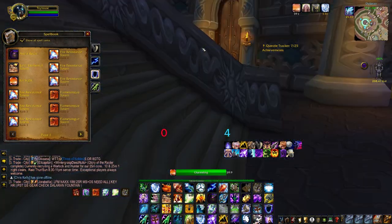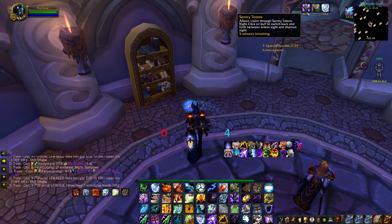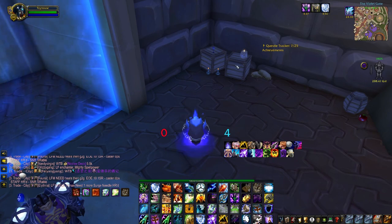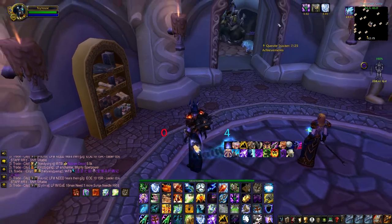You can also use Mind Vision, Farsight, Sentry Totem, Eye of Kilrog, Eyes of the Beast, and so on in order to scout around and try to find these books while you're standing in one location trying to check out another one.